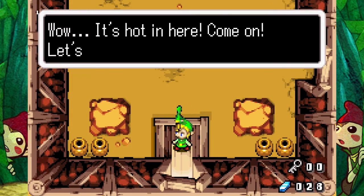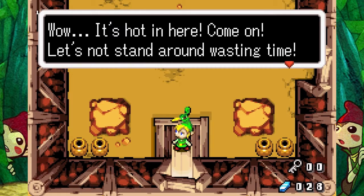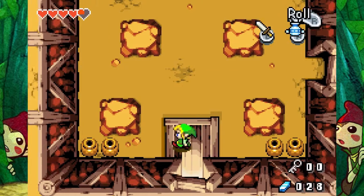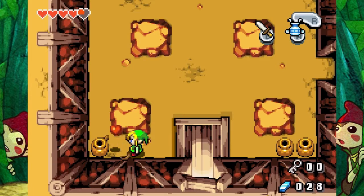The Cave of Flames. Wow, it's hot in here. Come on, let's not stand around wasting time. Find that element so we can get out of here. Yeah, I got you, Ezlo.